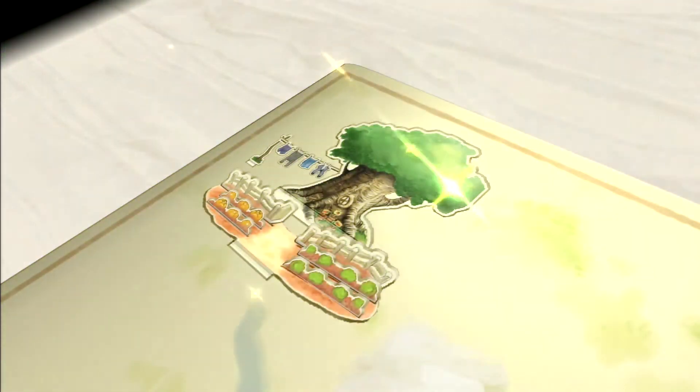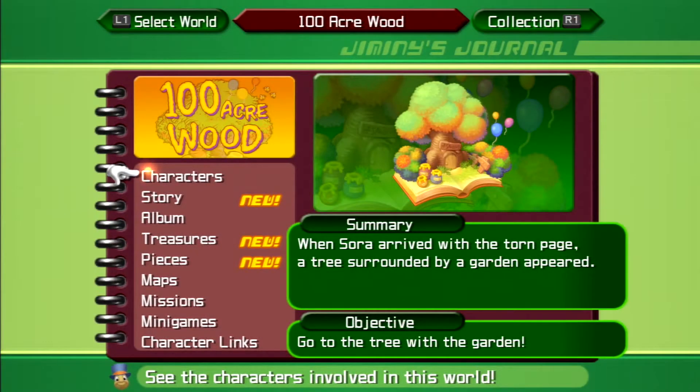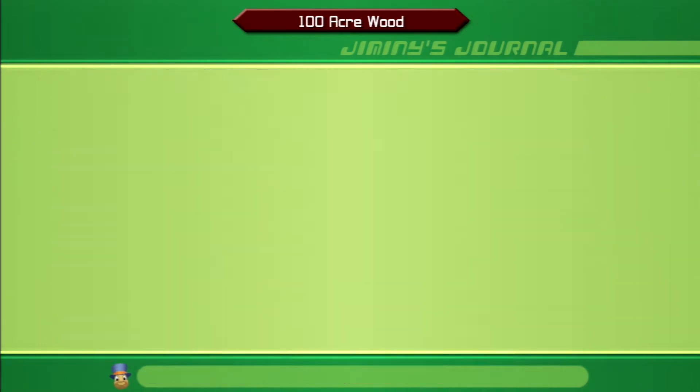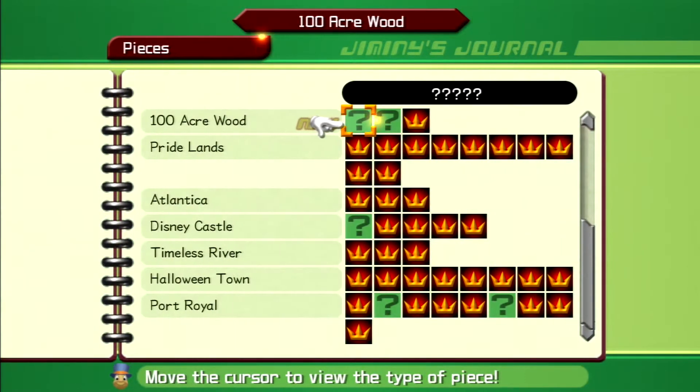Enter the book. And we seem to have a new area — that looks like Rabbit's House. Got a few new treasures available here in the Hundred Acre Wood, as well as a new puzzle piece.